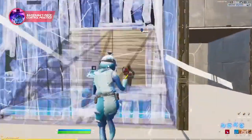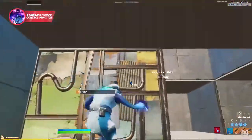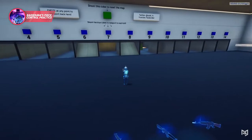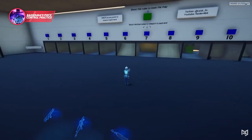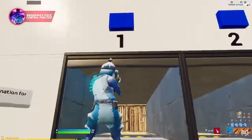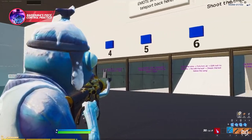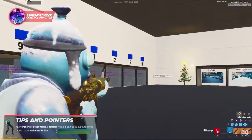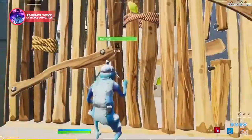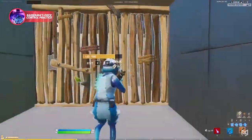If you want to improve your piece control skills, all you need is Raider464's piece control practice map. He's absolutely outdone himself with 14 different piece control drills to run through at your own pace. Shoot the number for each drill for a short explanation of what to do. One common issue is crosshair placement — it's crucial when placing awkward builds like in drills one and two, where you need to build and edit a wall and cone the bot on the ramp.